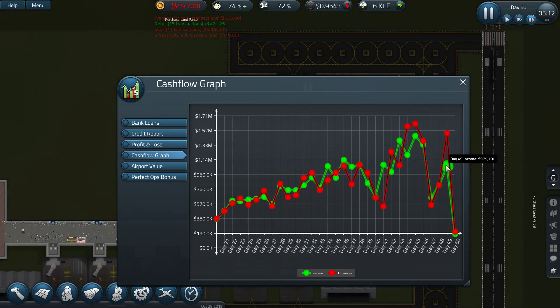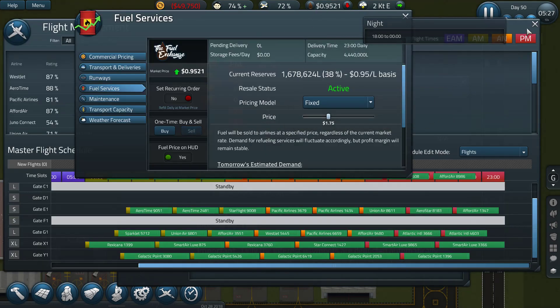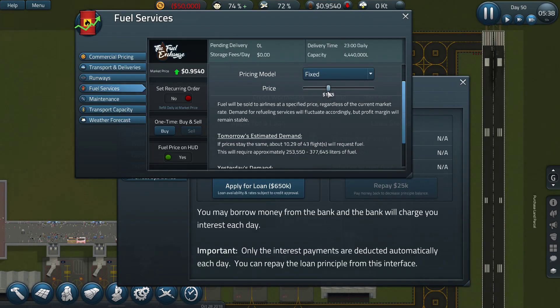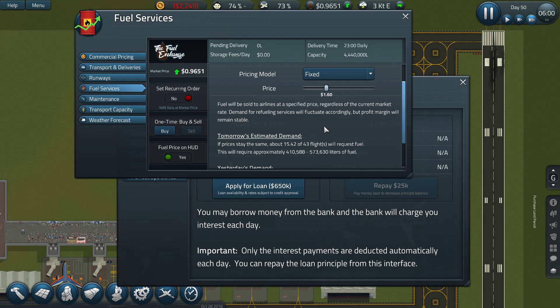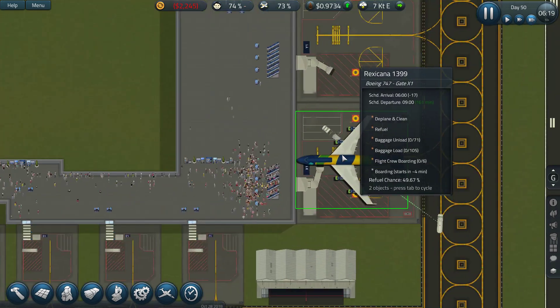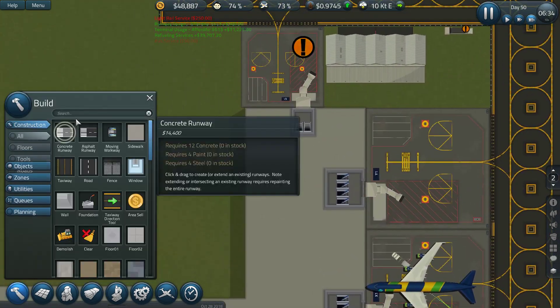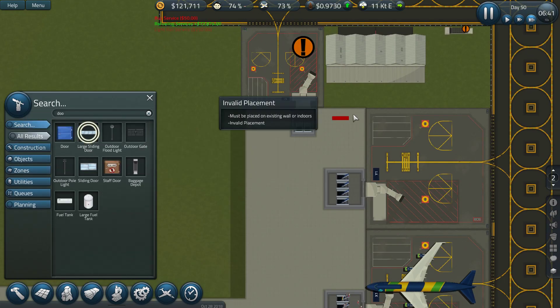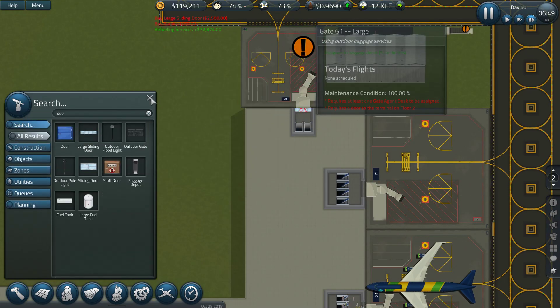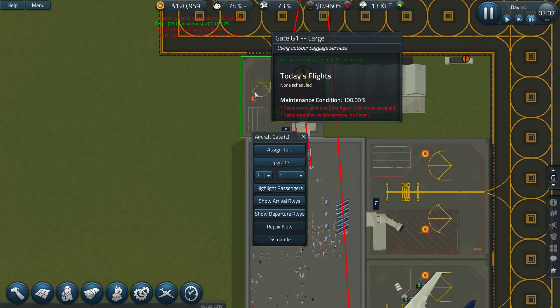How much money did we make yesterday? Almost a million — not bad, maybe a bit of a cost from the fuel price. I'd like to slightly lower this. You'd have 15 planes requesting fuel at that price — really cheap. I think we need a large sliding door. It requires at least one gate to be assigned.